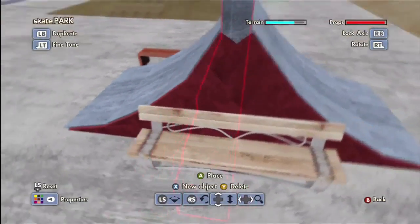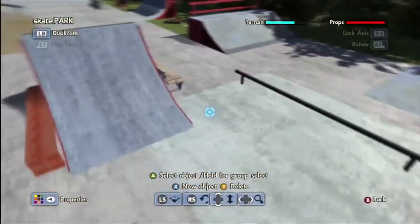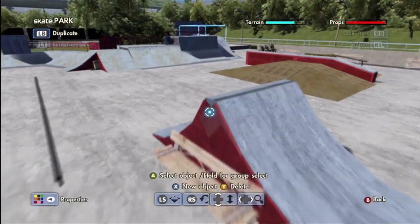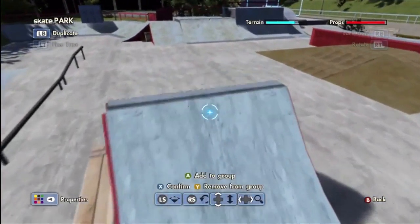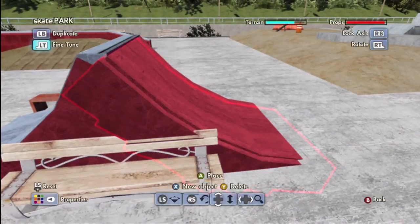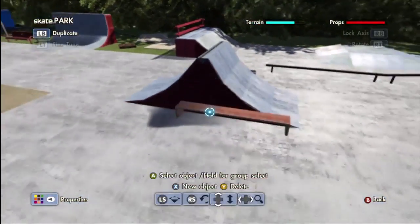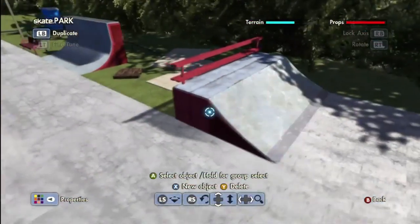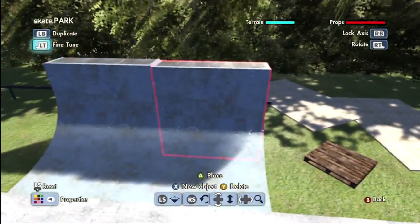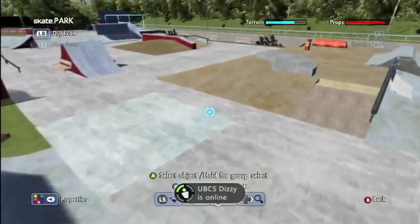For the sides throughout the park I tried to make everything red. I basically copied this piece, changed the color, moved it down a little bit, and did that four times to cover all sides. Then we've got this little vert wall-ride thing — it's pretty self-explanatory.